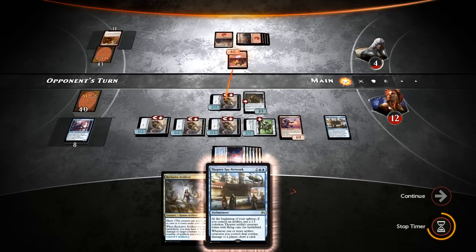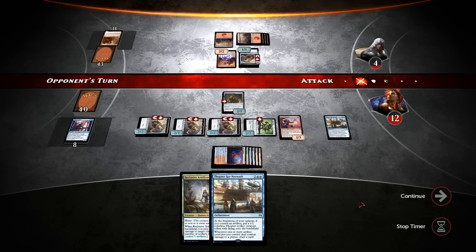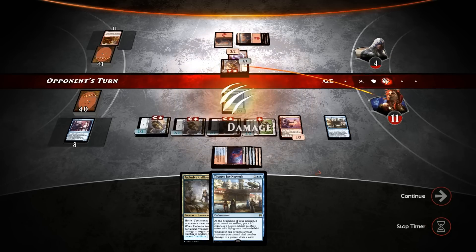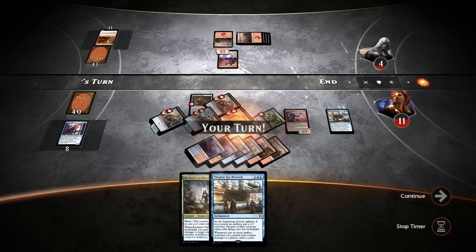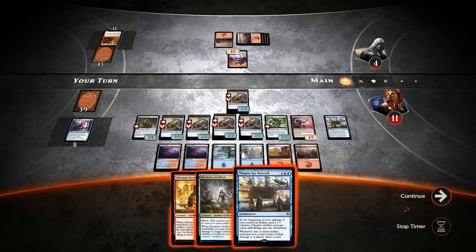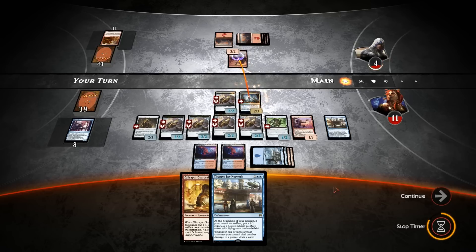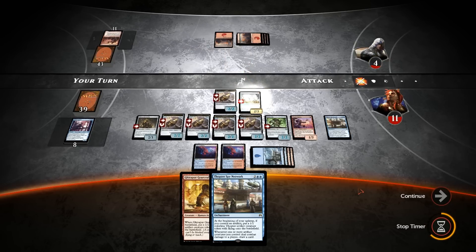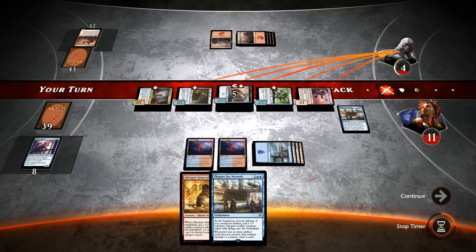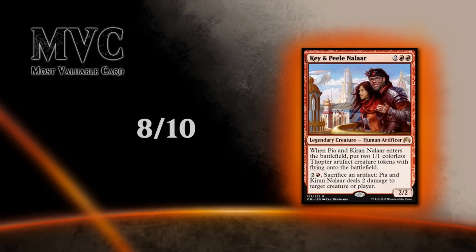That's gonna do it — get another Thopter. And we'll play the Artificer, give her some time under the lights, and press this lovely button that says attack with all. And that's gonna do it for this gameplay. I wanna thank you for watching, I hope you enjoyed, and as always, have a nice day.